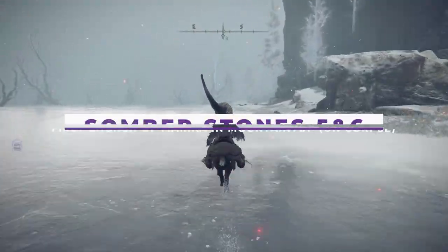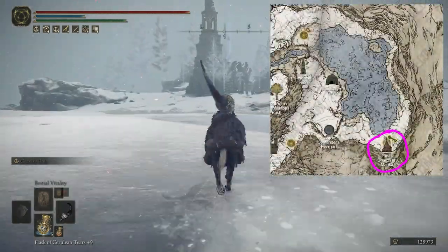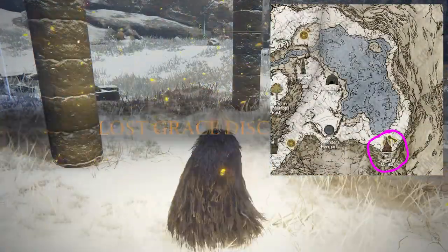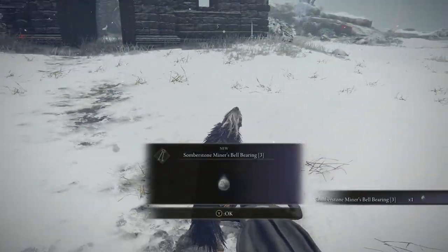The next one will unlock somber stones 5 through 6, and you'll have to have beaten the capital and be in the Mountaintop of the Giants again. For this one, you just gotta ride down past the lake, on the far end, enter the church, and the bell bearing is on a corpse just outside the church. Pretty easy.